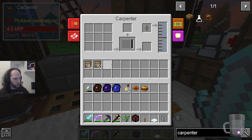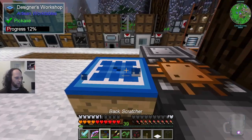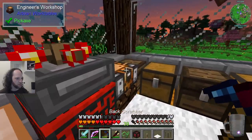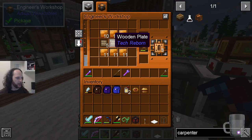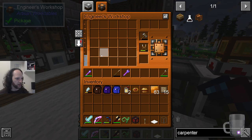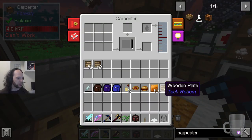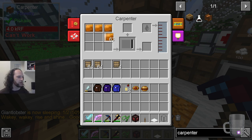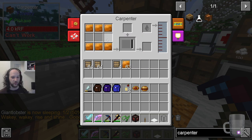So what you do is you take the stuff and create a pattern — you notice it doesn't take the stuff, it's just a template. You've made a template.